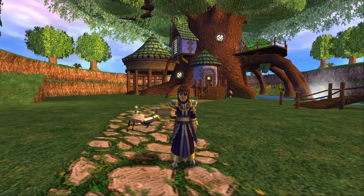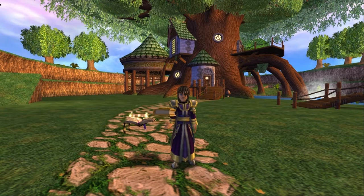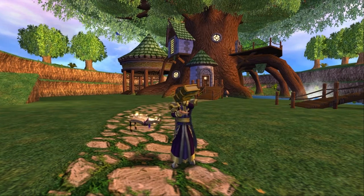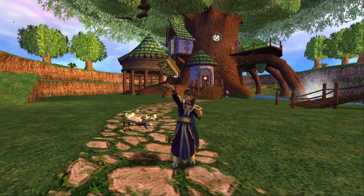It just doesn't make any sense, along with what I was talking about regarding King's Isle and the way they do things. It just doesn't make any sense to me. I've scanned these pictures really close and in the background it looks like they were taken in Dragon Spire, or photoshopped from Dragon Spire, because of the color and the stonework.